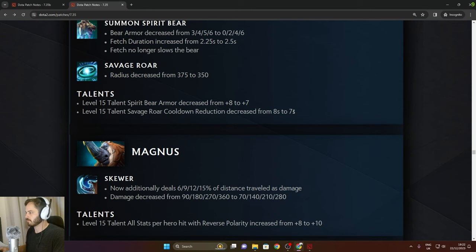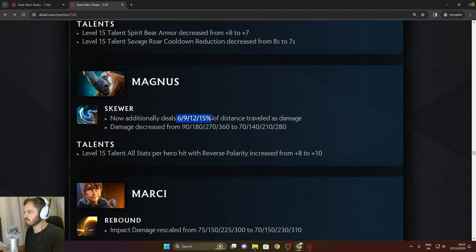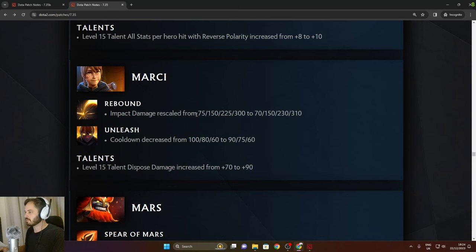Magnus: Skewer now additionally deals 6% to 15% of the distance traveled as damage. Damage decreased from 360 to 280. Level 15 talent all stats per hit with Reverse Polarity increased from 8 to 10.